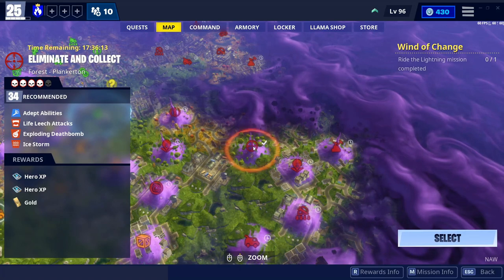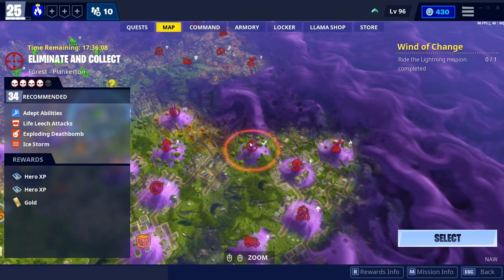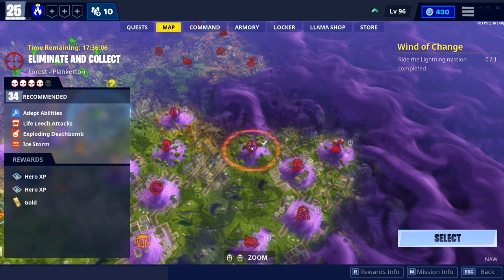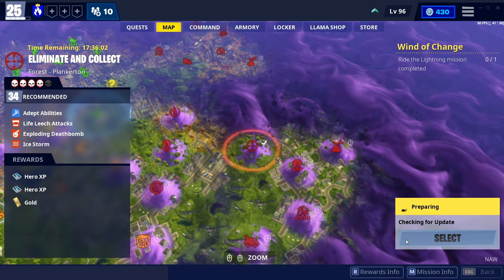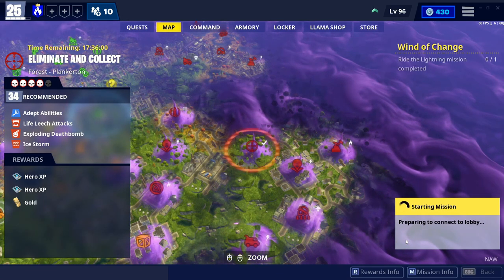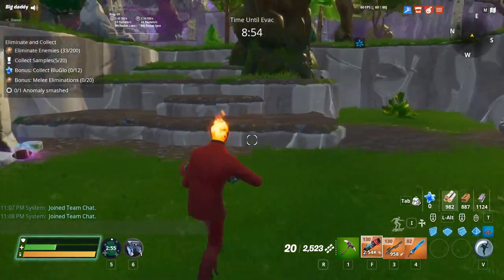You will find the anomaly as soon as you get in the game because it's one of the challenges in there, so they have to put one or two on the map. All you have to do is click on this, click on select, and I will show you guys in the game how to find it.